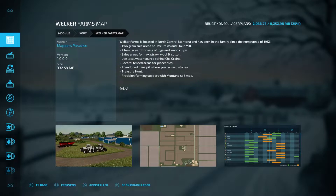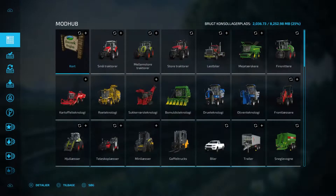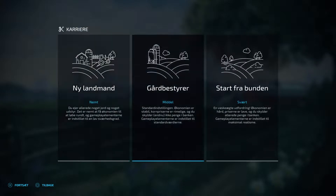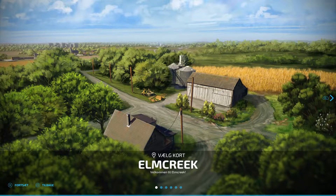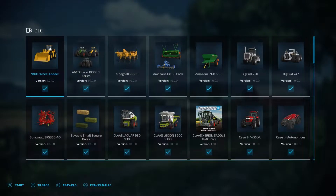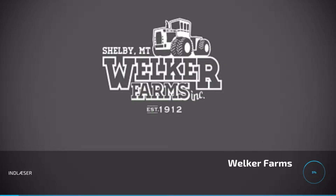I think we should just go ahead and check out the map. I've got it installed right here, I'm going to go to career mode, take an empty place and just go easy mode since I'm just here to check it out. Welker Farms was established in 1912 — that's 110 years, which is a pretty long time. I'm going to choose all the mods and we are loading Welker Farms.